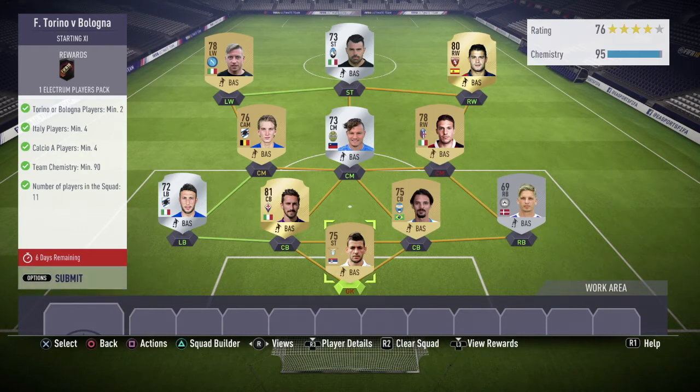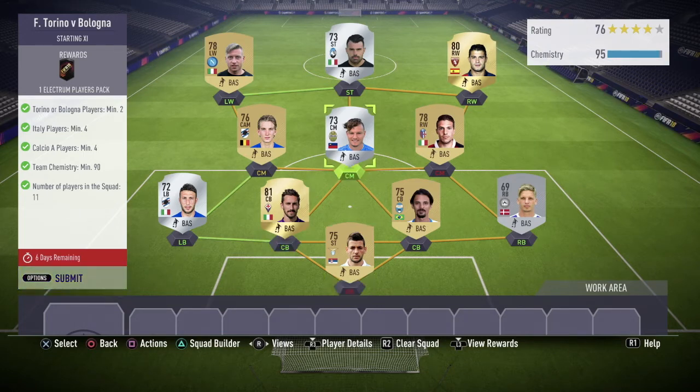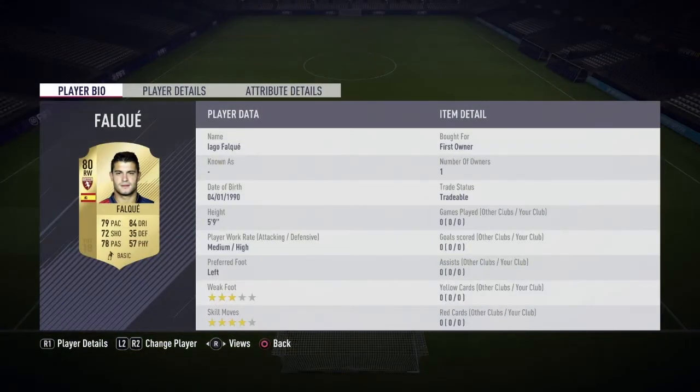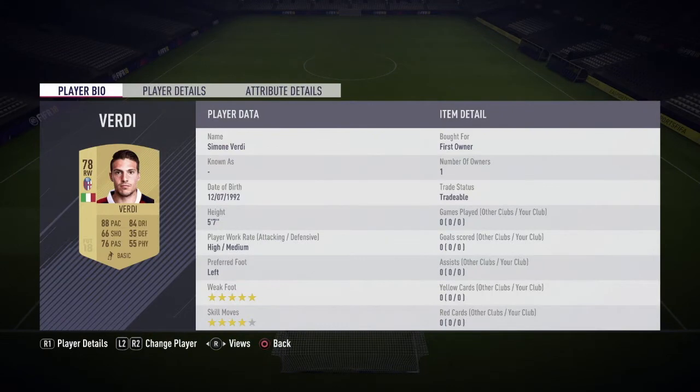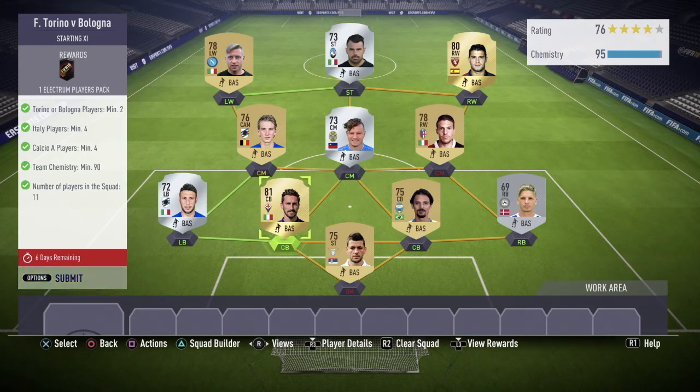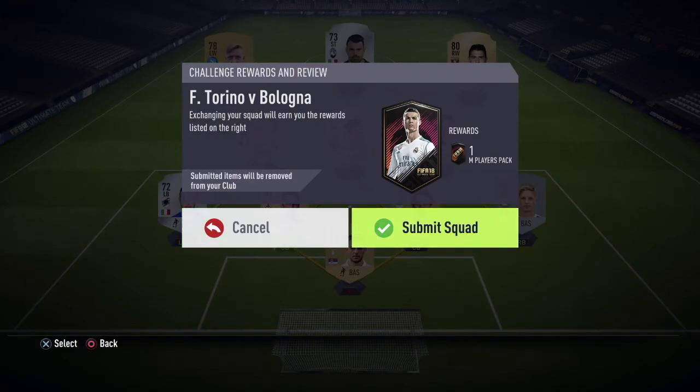For the last SBC, Torino vs Bologna, the requirements were: Torino or Bologna players minimum two, Italy players minimum four, Serie A players minimum four, team chemistry minimum 90, and 11 players in the squad. I used all players from Serie A and luckily I already had two Torino or Bologna players in my club, so I didn't have to buy anyone. I used a few lower-rated players since there's no rating requirement, and I'm well above chemistry. The reward is one Electrum Players Pack.